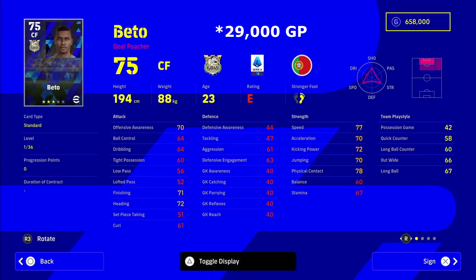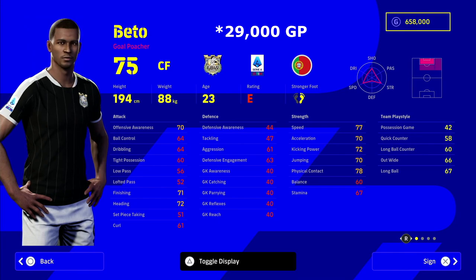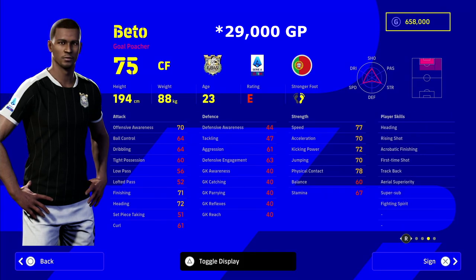Beto — just look at the stats. This guy is an absolute unit. Forget about his rating; he's 23 years of age, 194 cm, with 77 speed, 70 acceleration, 72 kicking power. Look at all the player skills: heading, rising shot, first time shot, aerial superiority, super sub, and fighting spirit. This guy is 29,000 GP and he will bang in the goals for you — a real old-fashioned center forward, so he's worth a pop.